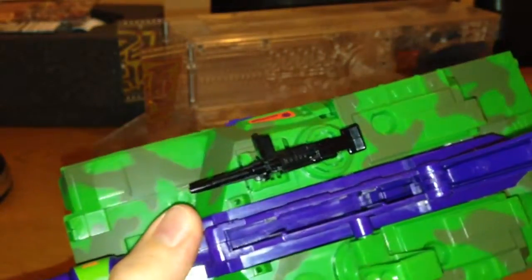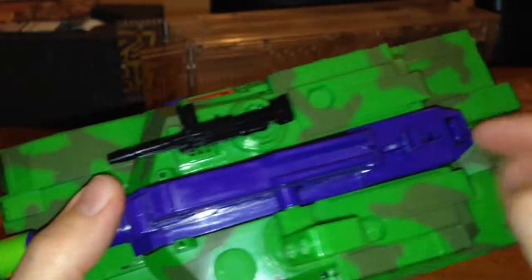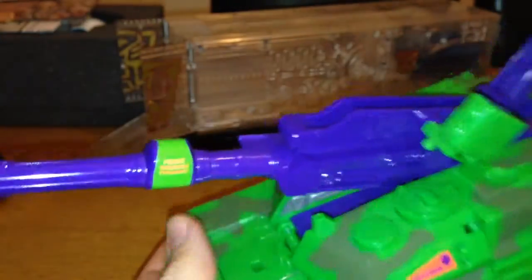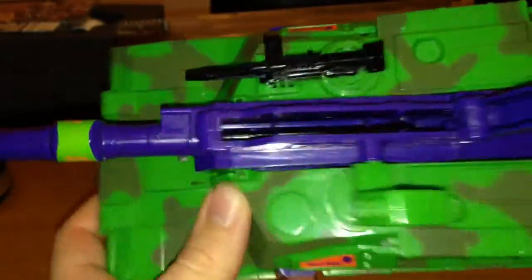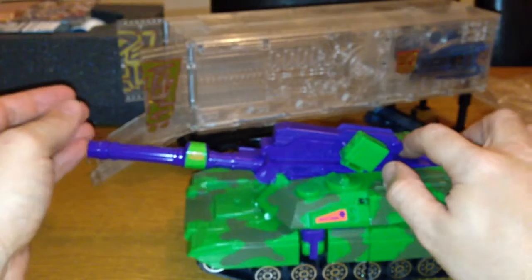He does fire missiles. He comes with five missiles. Basically you get the missiles — they've got little grooves on — and you just drop them inside the grooves. It'll drop in, you close it up, and you pull this trigger back which is quite stiff, then press that to fire it out. You can also move the turret up and down. I'll fire it out carefully so I don't have to retrieve it from across the room.